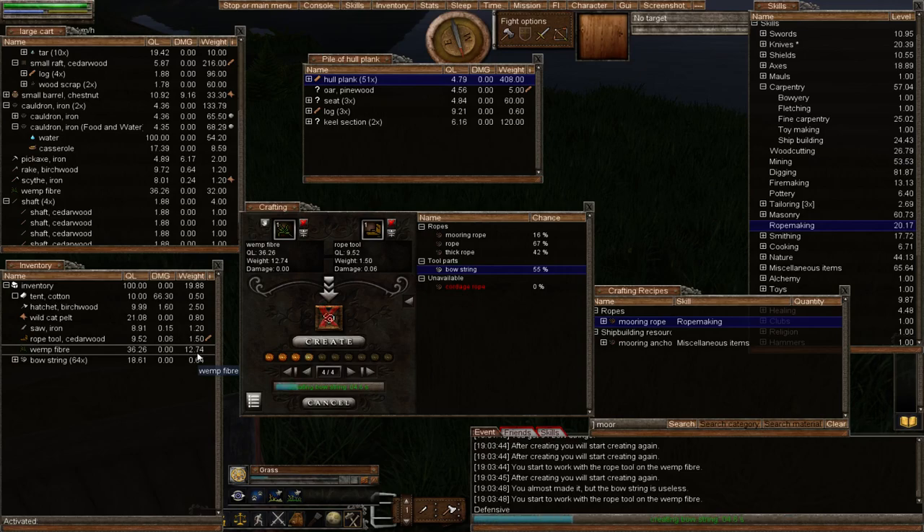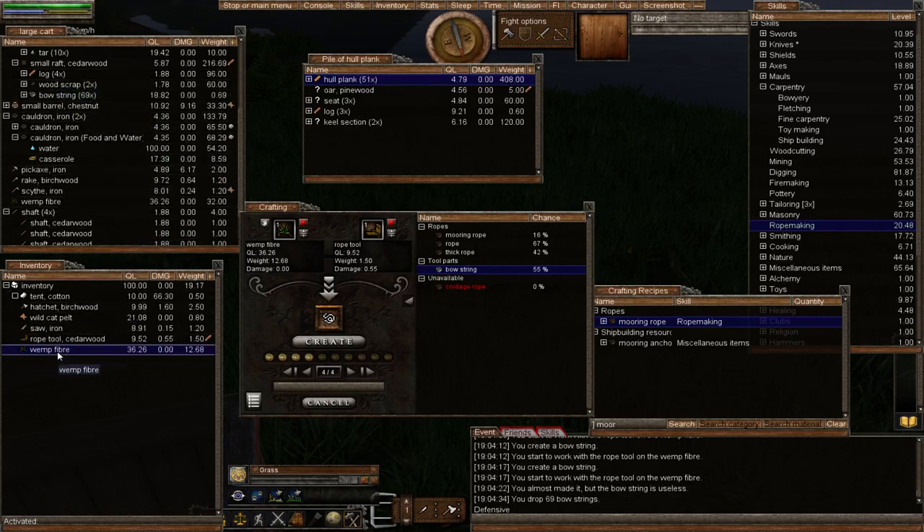Watch — it failed but only used a tiny amount, and we got some skill gain. Let's do some more. Notice the skill is going up nicely even though we're only using a tiny bit of wimp. You can now see how easy it is to get up your rope making. I did warn you previously to grow a load of wimp, so hopefully you've got a hundred in your bin by now — that's more than enough.